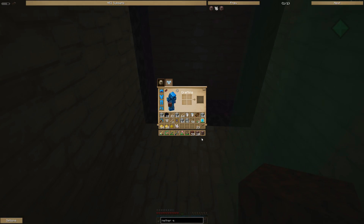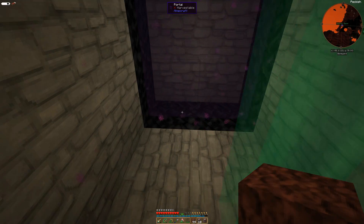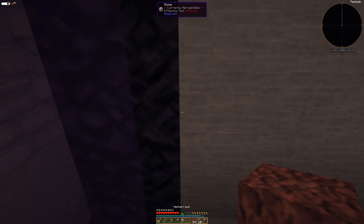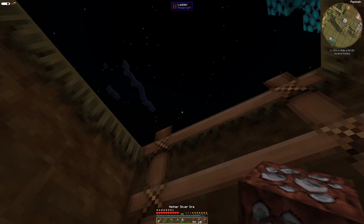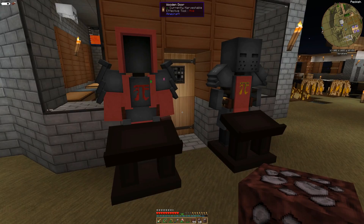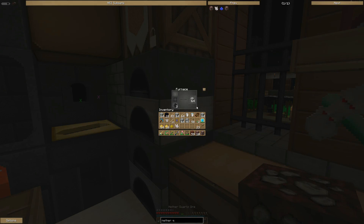So how do I get the ore out? Just smelt it, I guess. We can smelt. And we did get that silver ore — not that I'm particularly desperate for it or anything, but we can at least get started here.